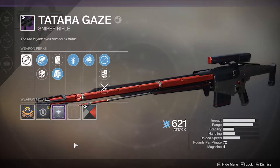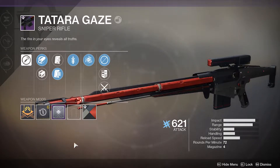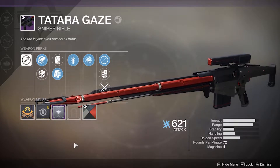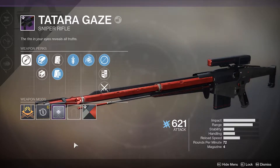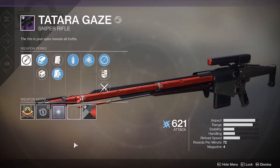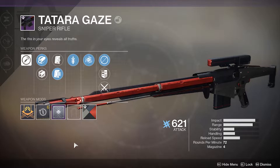Alright guys, it's going to be the Tatara Gaze. You get this from Ada-1. You pick up a weapon frame from her, you go complete the quest — headshots, sniper shots, whatever it may be. It's super simple. Then you go out to the forge, complete the forge, and it's there. But in this video, we're going to be focusing on what perks to get and what mods to use with it.